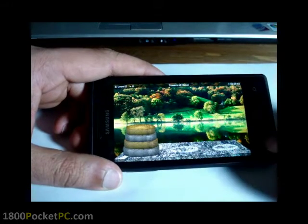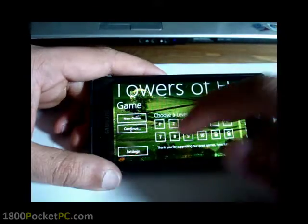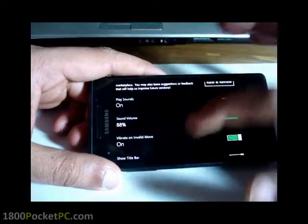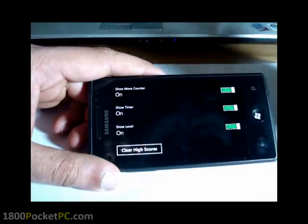The idea is to do the same for all the levels. There are a few settings where you can enable or disable sound, toggle vibrate, the timer, and things like that.